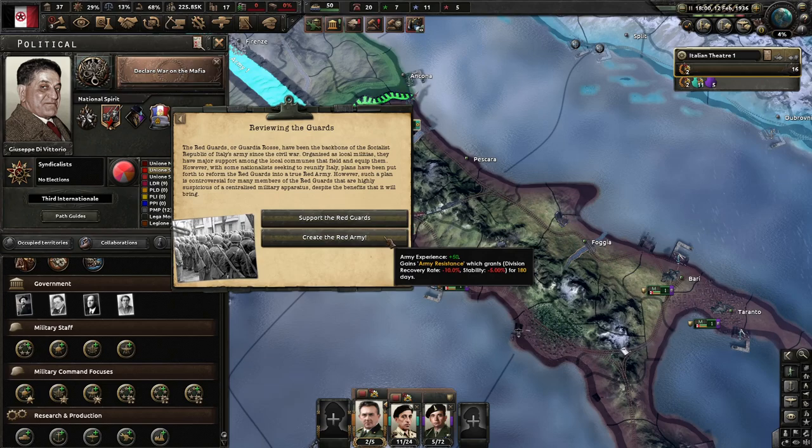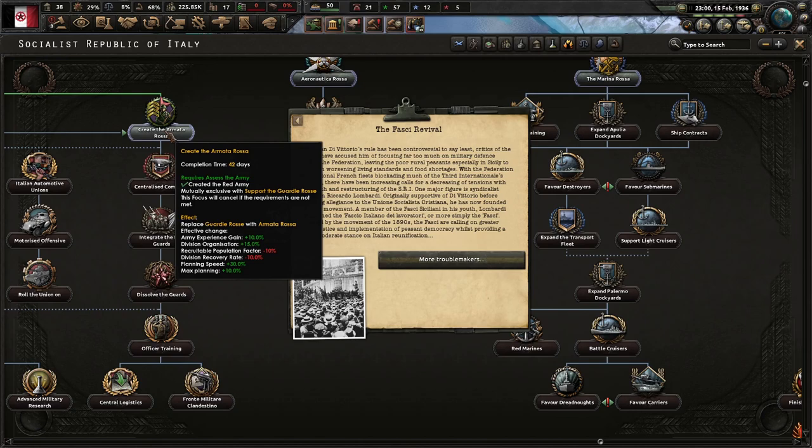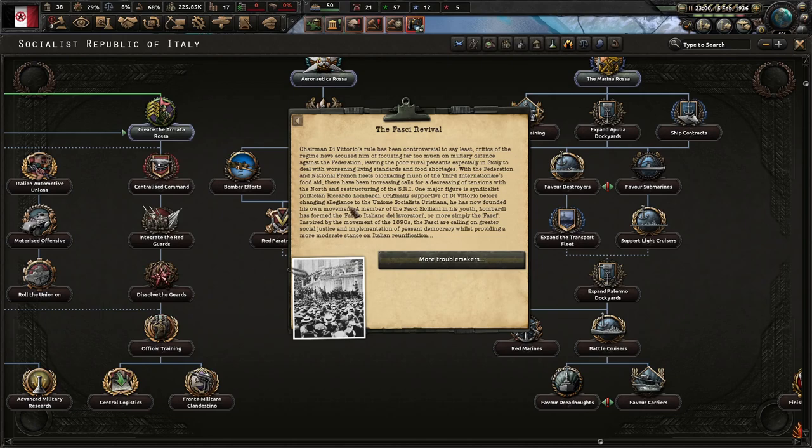With plans to create a Red Army now on the table, we need to decide: create the Red Army or support the Red Guards. The plans to reform the Red Guards into a true Red Army are controversial, as many Red Guard members are highly suspicious of a centralized military apparatus. Chairman de Vittorio's rule has been controversial — critics accuse him of focusing too much on military defense against the Federation, leaving poor rural peasants, especially in Sicily, to deal with worsening living standards and food shortages.